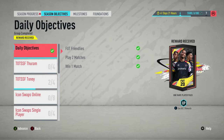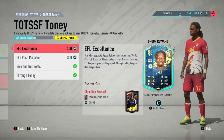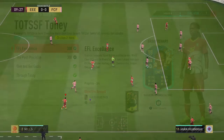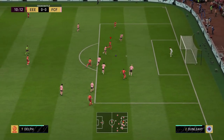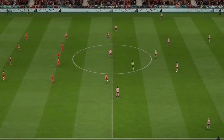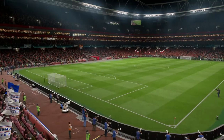The next objective is EFL Excellence — scoring in four separate Squad Battle matches on minimum World Class using at least one player from the Championship, League One, or League Two. That's why I had the bronze right back from the fourth tier, Anderson and Jackson from the third tier, and Davis from the Championship. You just need to score — it doesn't matter how. You can sub them out straight away if you want.